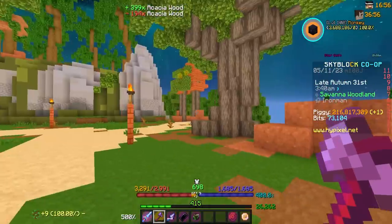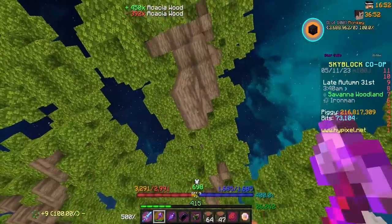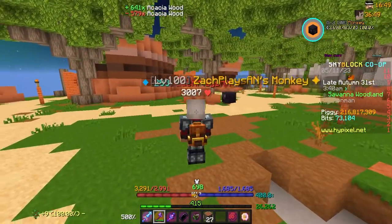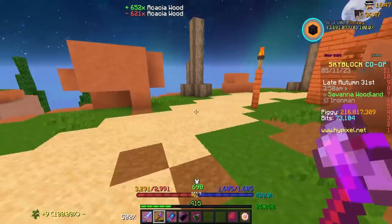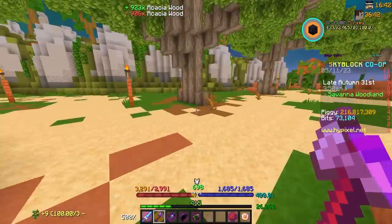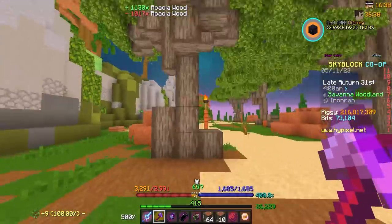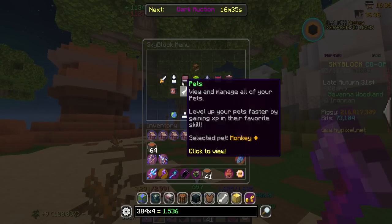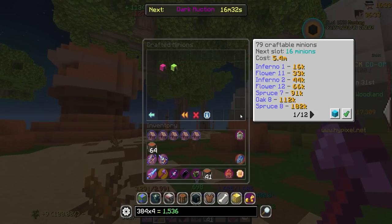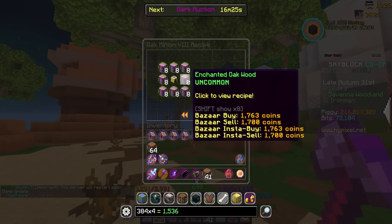I'm going to get 15 Skyblock XP for doing this too — that's my motivation right there. After this grind I need to do some Merina Finnegan, and then basically go back to forging on my free time to finish off the forging minions. It's an absolute shame how low-level some of these forging minions are. Let me show you — oak wood minion is level 7, and a level 8 only costs as much as a medium storage.